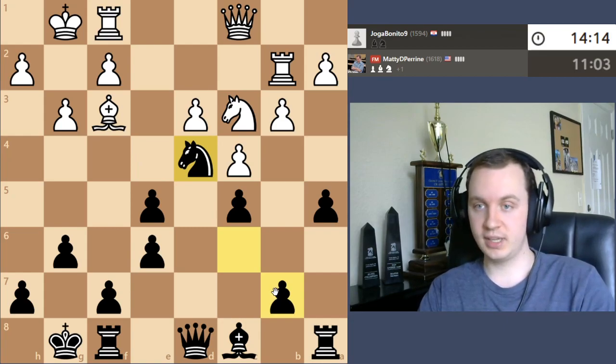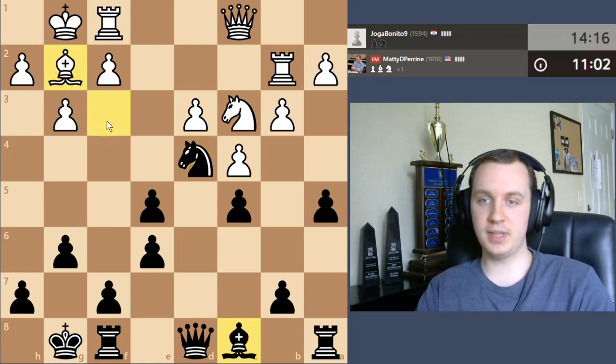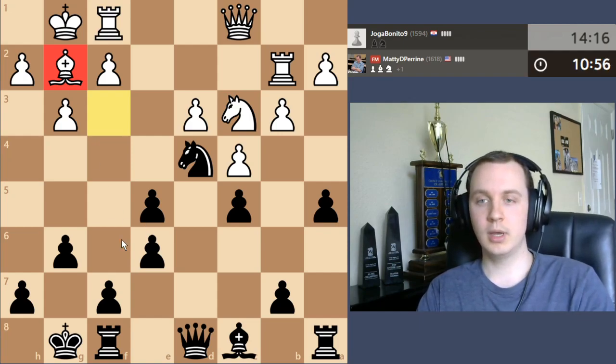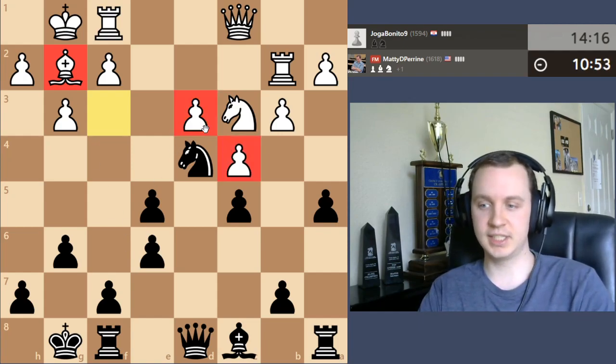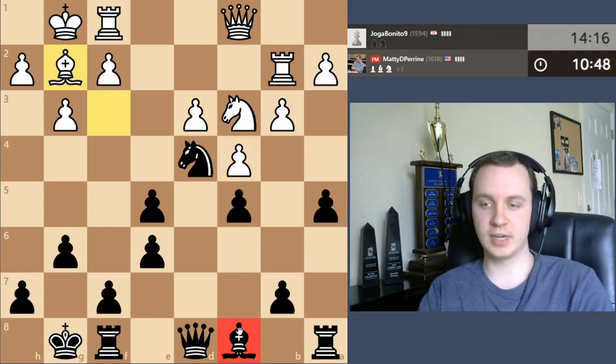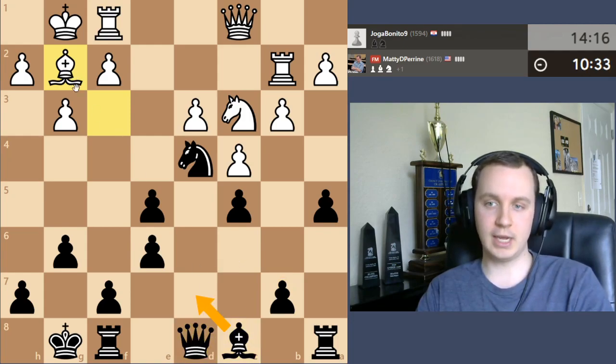I am already up a pawn, so I don't need to do anything too fancy. I'm going to try to trade off my bishop that's not doing a whole lot. Now that white played e5 earlier, this bishop on g2 is not really a bad piece anymore — it has an open diagonal, which is very annoying. So I kind of want to play b6, bishop b7 at some point, or bishop d7 to c6. I can't move the bishop right now though because white will just take the pawn.